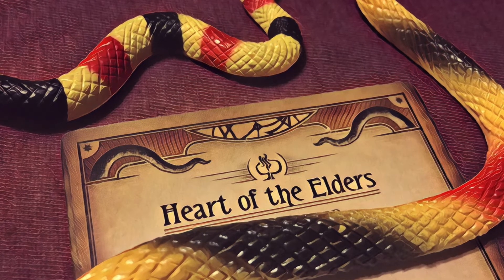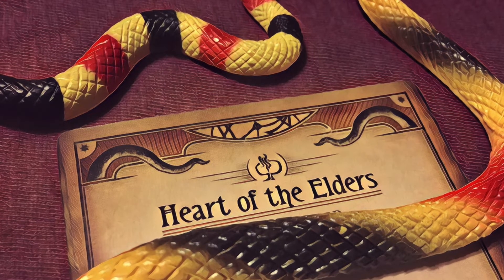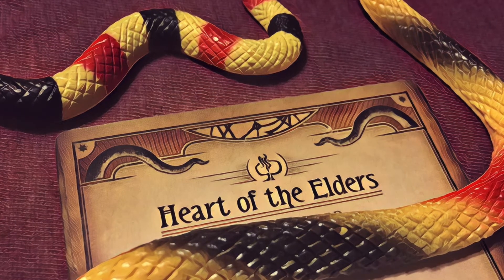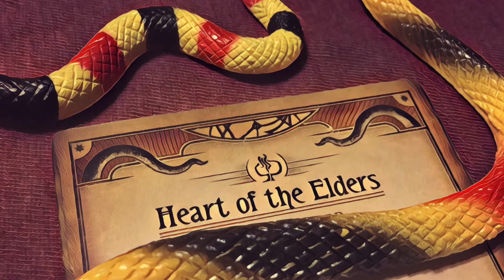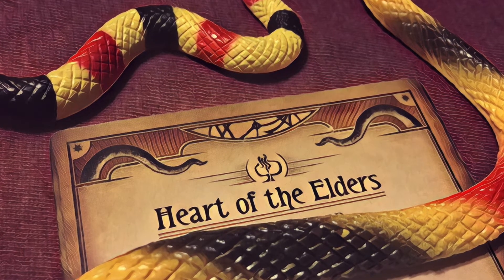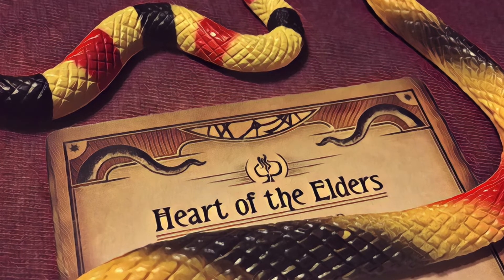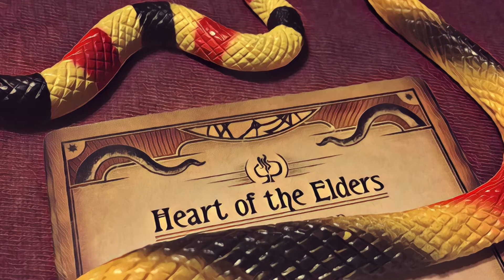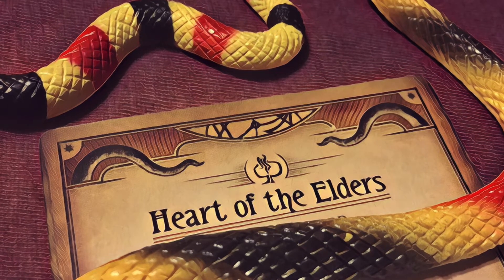What that means is that this expansion actually contains two different scenarios: Heart of the Elders Part A and Heart of the Elders Part B. Each of these parts is somewhat smaller than a typical scenario, but they're nonetheless two distinct scenario experiences. Each of the two parts has its own act and agenda decks, and the two parts use two different sets of locations and two different encounter decks. The two parts do share one Chaos Token reference card, so you have the same token effects in both scenarios, though some differences in circumstances in Part B change the impact of at least one of those effects.